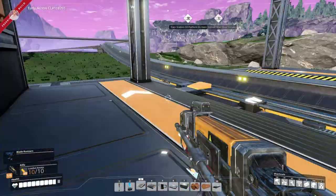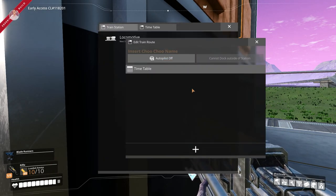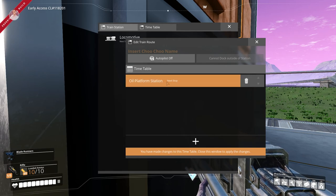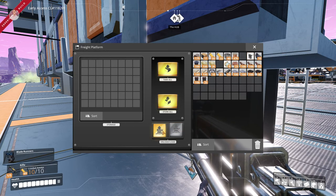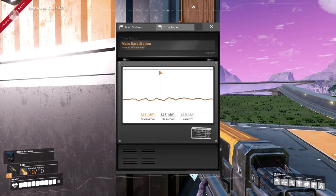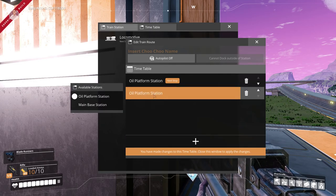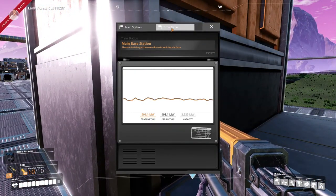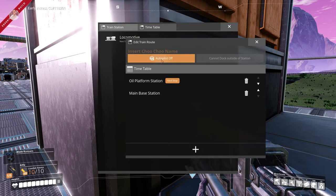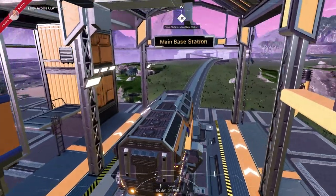Now let's choose the timetable. We click on that and say: you are going to go to the oil platform — which is already set to load — and then come back to the main base station and wait for it to unload. We choose autopilot on. I'm going to jump on this and I'll meet you guys at the other station — see you in a second!